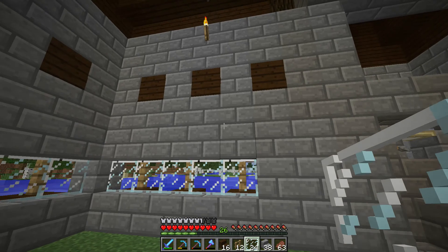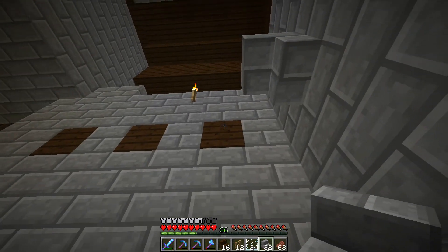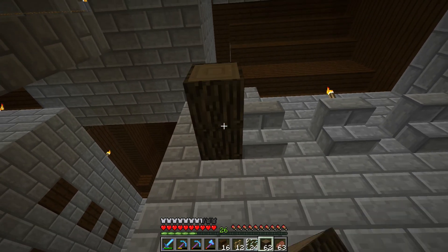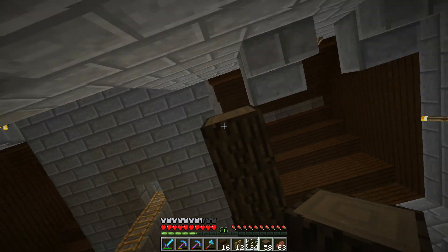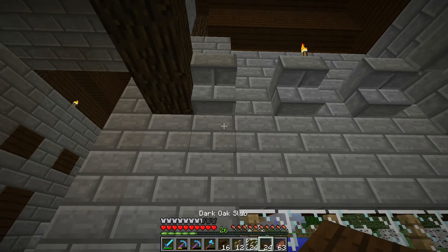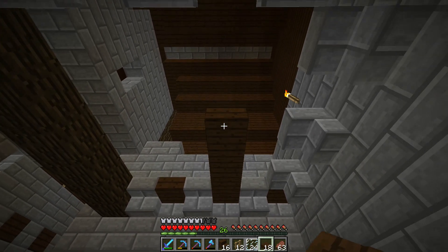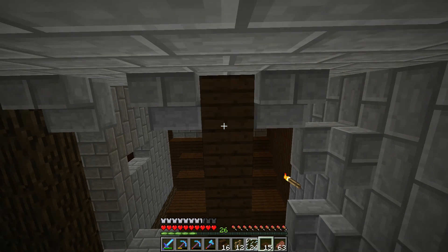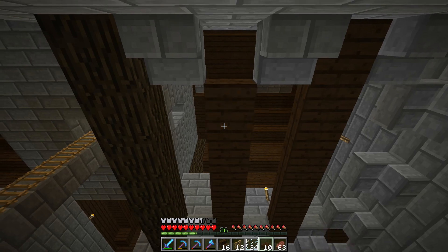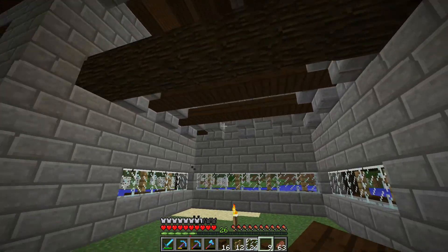Maybe we could just do supports like this and then bring some logs across here, then bring slabs across here — the reason I'm bringing slabs is so that we can still open the chests that are going to be in the storage bar.